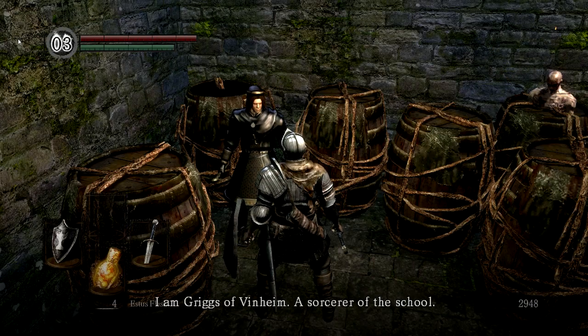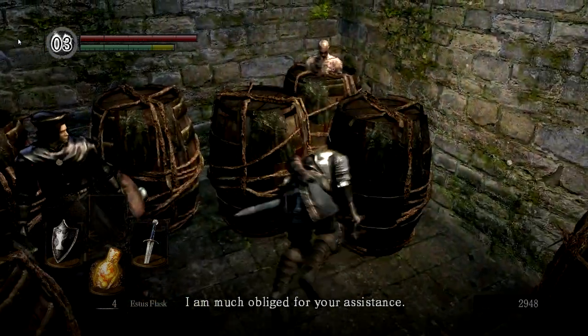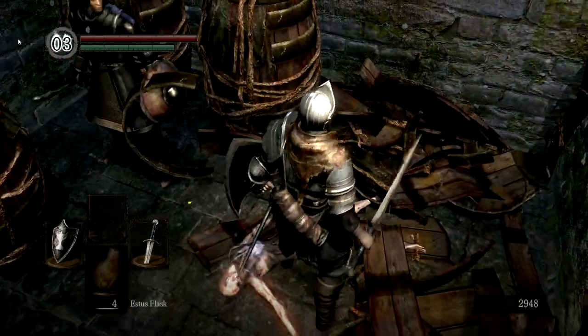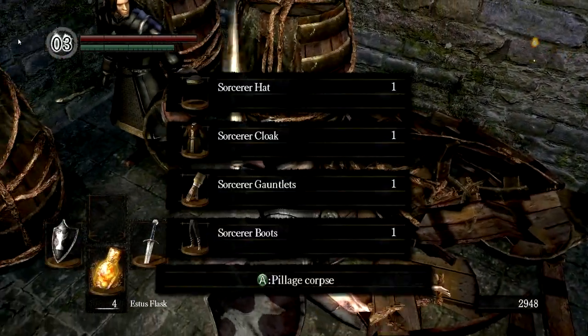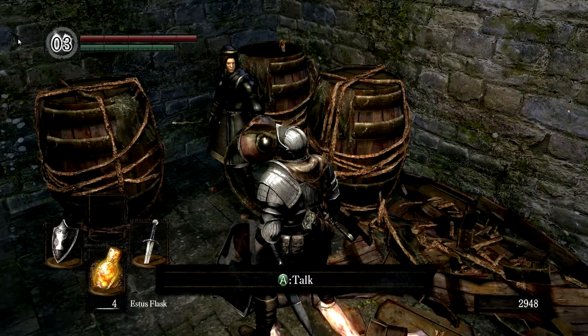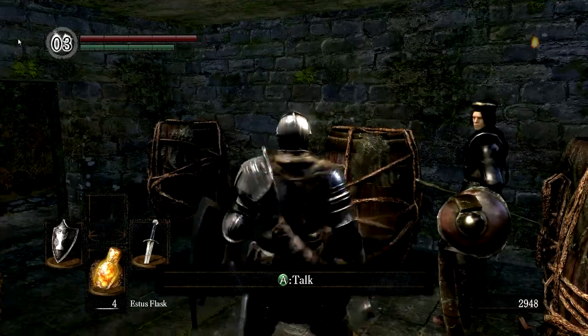He introduces himself — 'I am Griggs of Vinheim, the sorcerer of the school. I am much of assistance. Thanks to you I may now receive my troubles.' So we get the sorcerer set in here, so we might want to demonstrate that so we can change our armor a little bit.